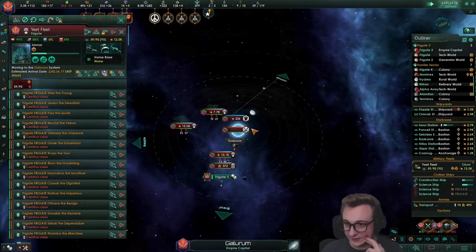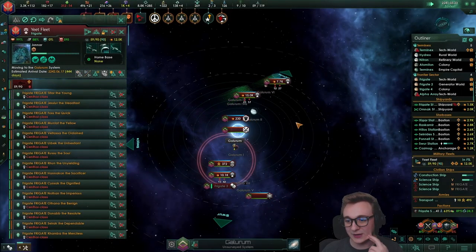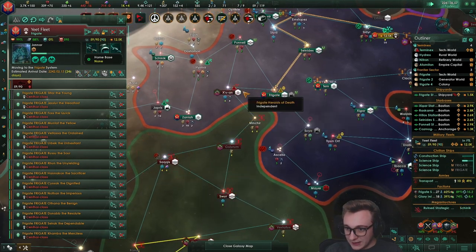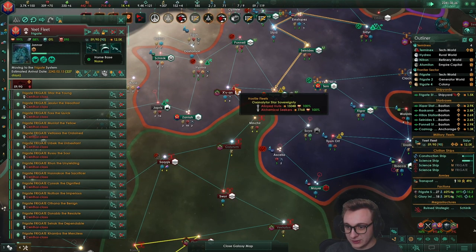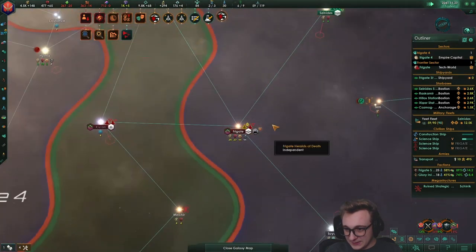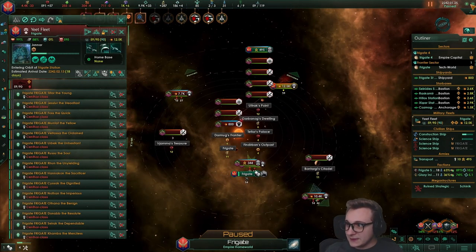Nine years until the crisis is spawning — please not our planets. They have 25k — they're literally just rushing us down. I think we might die. Please stop. Well, here we go. This is going to be a big fight.